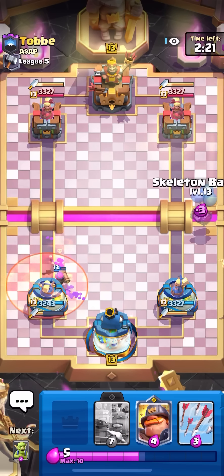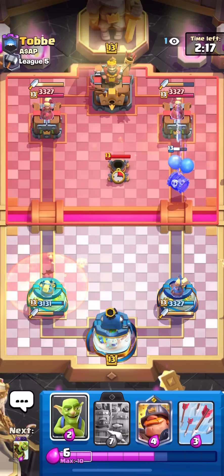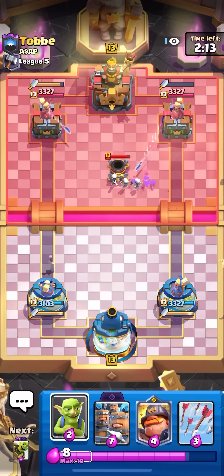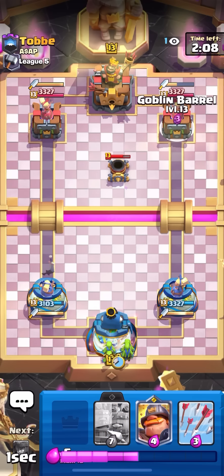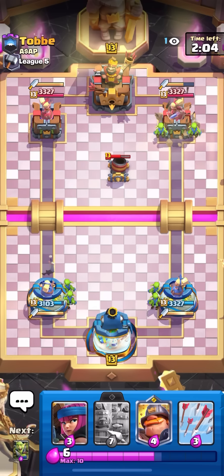It's going to be super annoying for people who don't like log bait. Anyway, the first match is against poison firecracker — I think I can still win. I just have to get to my evo barrel; I already played one so I need to play a second. By the way, this deck is so easy to play, like even my five-year-old cousin could play it.